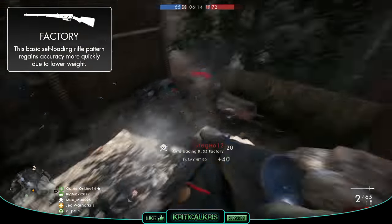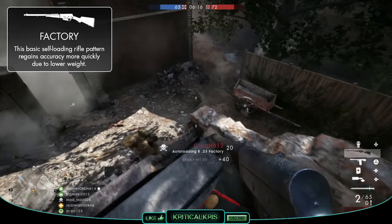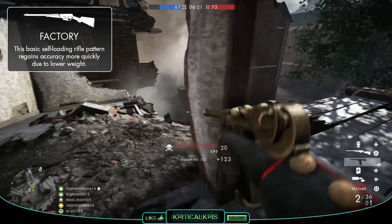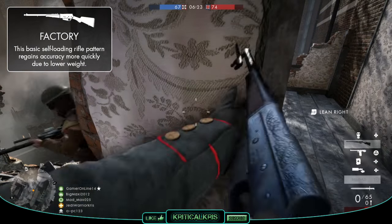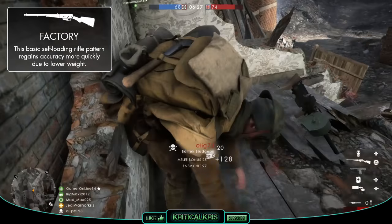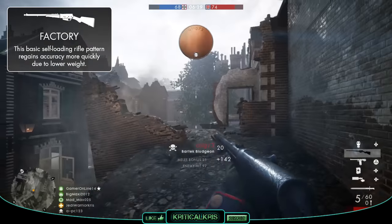As for the variants, the .35 Factory basically lets the gun recover from recoil twice as fast as the other versions. It's got no fancy add-ons or anything, but being able to regain accuracy quicker is always a good thing, and it'll allow your sights to reset back to their original position faster, which should make landing follow-up shots a bit easier.